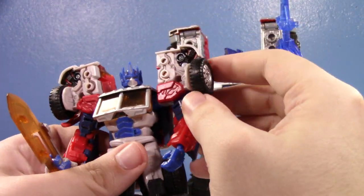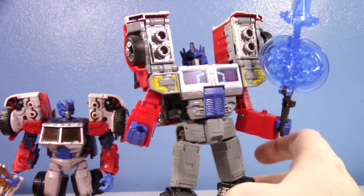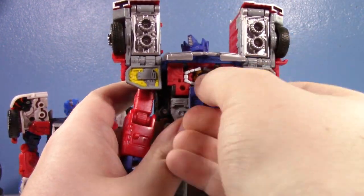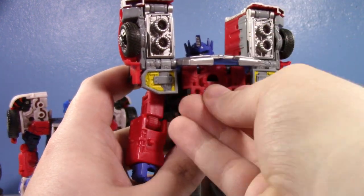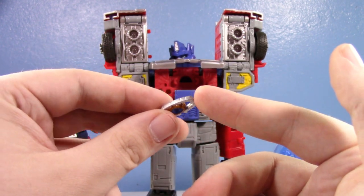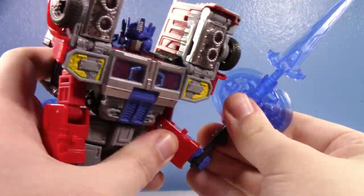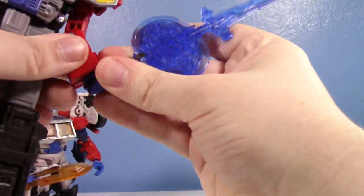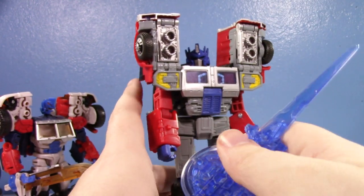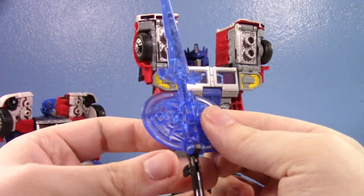In robot mode, the Legacy figure has a lot going on. He obviously has a Matrix of Leadership in his chest — you can pull it out. It's flatter than your normal matrix, which could be useful for a certain pose or picture. He's got his weapons too. Legacy has been doing this thing where the clear weapons can combine together, and this one has extra holes and tabs so it can combine with other weapons as well. You can fold it up for storage, or use it as an underslung shield.